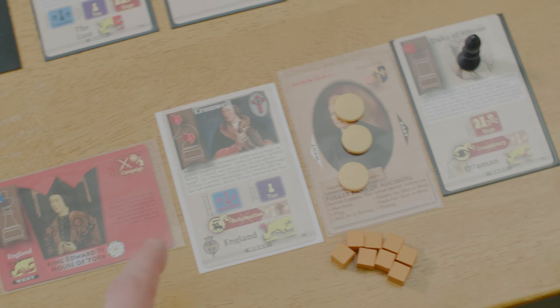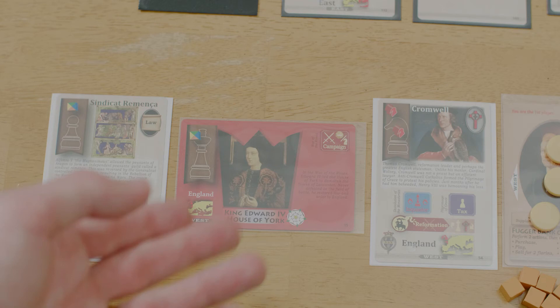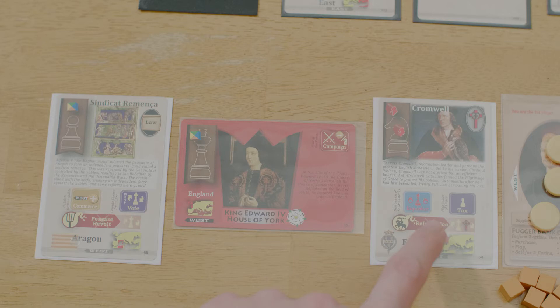We're doing the Western tableau ops for this player who has a few cards. You may perform one action on each of your cards on that side of your tableau. So this player could do Inquisitor on Cromwell or Tax, but not both, and they'd also need to make a choice on their other card. You don't have to do an action on every card, and you don't have to do them in any particular order.